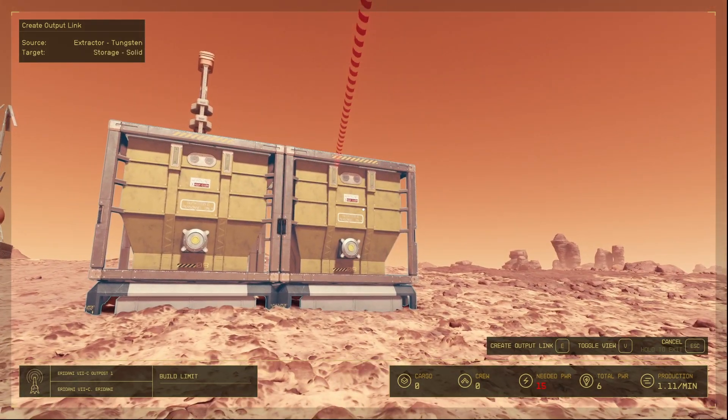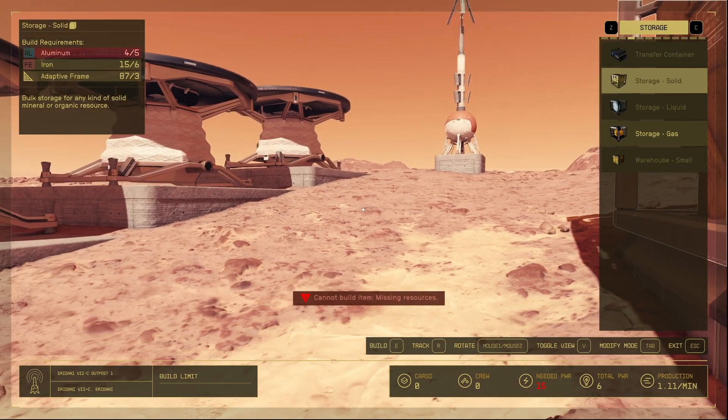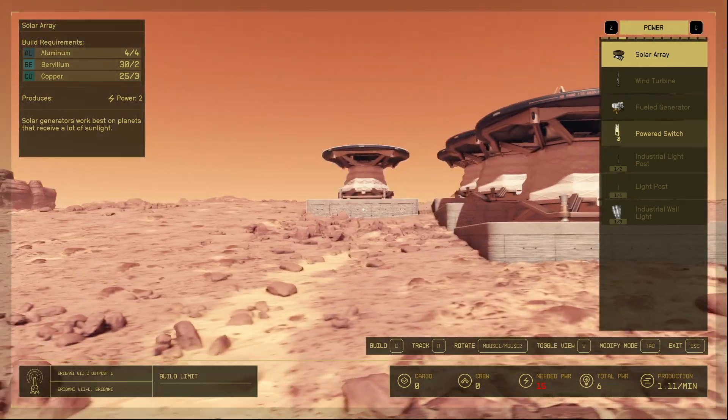You should also note that you only want one item per storage unit — this is going to be super important for outpost production later on, which we'll cover in the next episode. If you haven't done so already, make sure to add power and you're now ready to focus on automation.